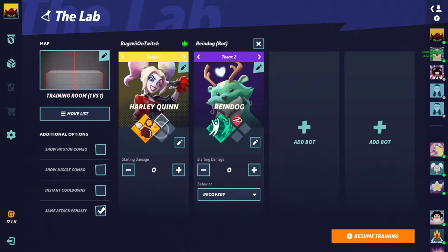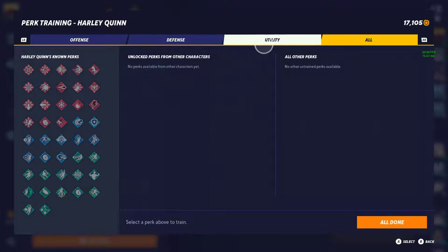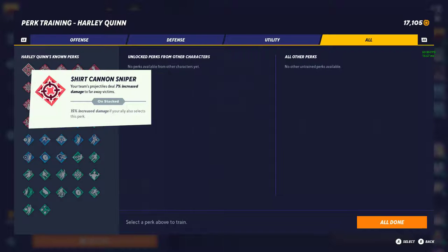Now let's get into the actual smaller perks and what they do. The first perk is Shirt Cannon Sniper. Shirt Cannon Sniper gives your team projectile damage a 7% increase to far away victims, and 15% if your ally also runs it. This perk should really only be used with projectile characters — like Rain Dog, Tom and Jerry, and even Bugs Bunny, whose movesets are all built around projectiles.